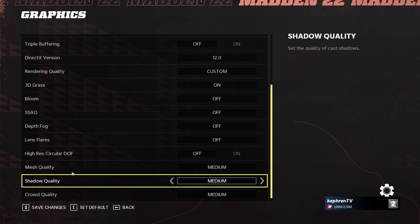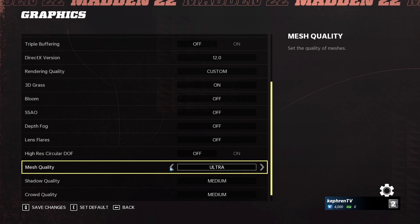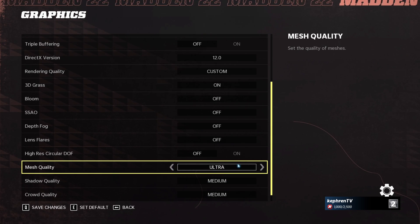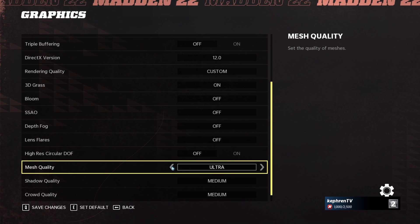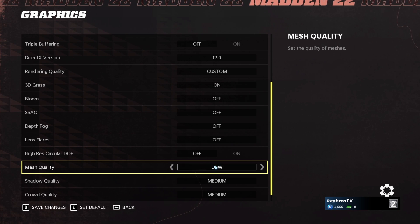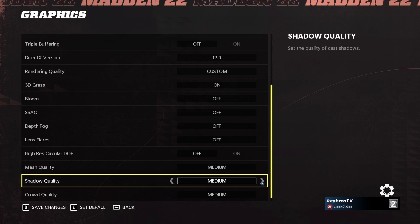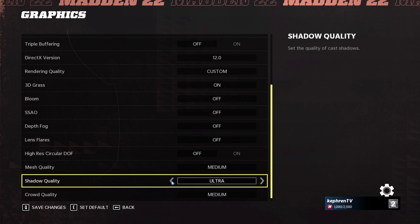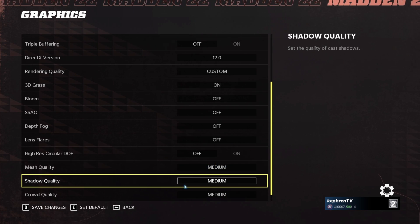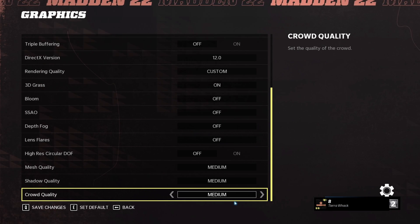You have three final parameters: Mesh Quality, Shadow Quality, and Crowd Quality. I did tests from Ultra to Low. For Mesh Quality, Ultra to High gives a 2 to 3% boost, High to Medium another 2 to 3%, and going to Low gives only about 1%. Shadow and Crowd will give you more FPS — Shadow is pretty impactful. Comparing Ultra to Medium you can get a nice 9% boost. I recommend Medium as the sweet spot to keep image quality and a good amount of FPS.